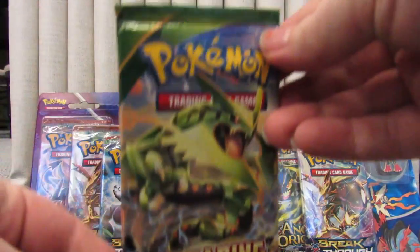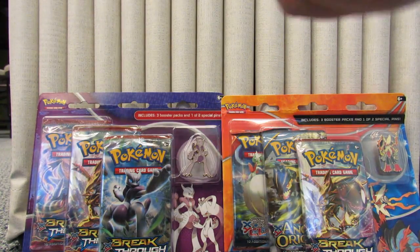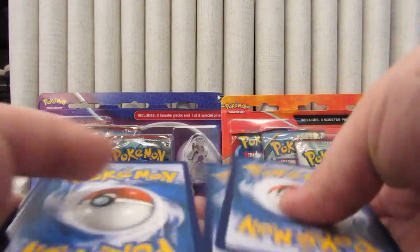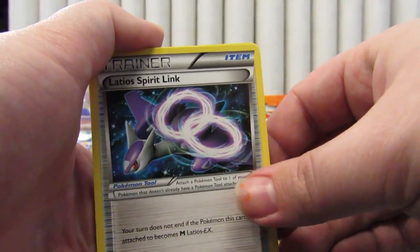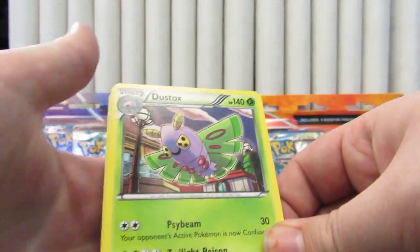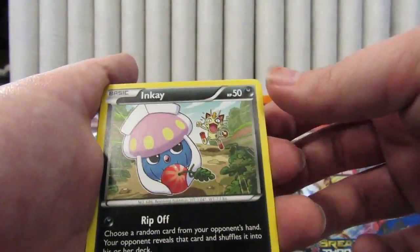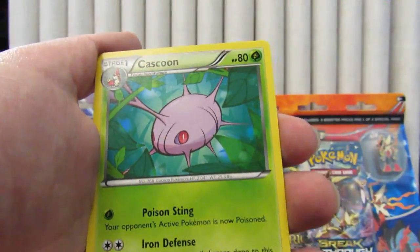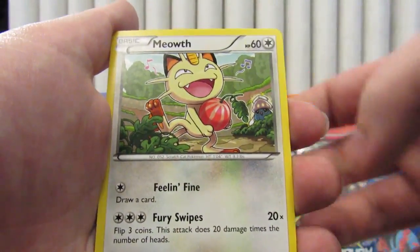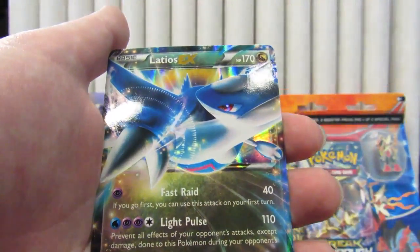It's got Rayquaza on the art. Three from the back: Latios Spirit Link, Dusk Ox, Fero, Inkay, Binnacle, Hawlucha, Tascoon, Meowth. Reverse Dratini, and our rare is Latios EX.